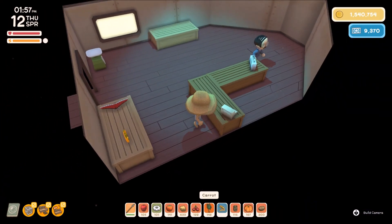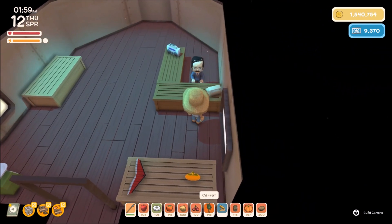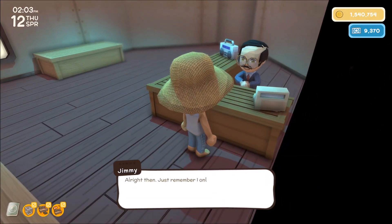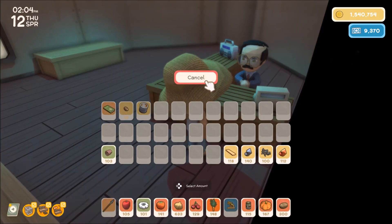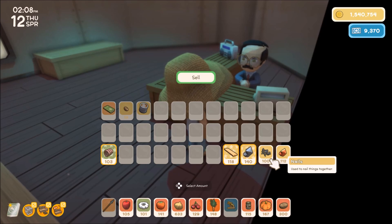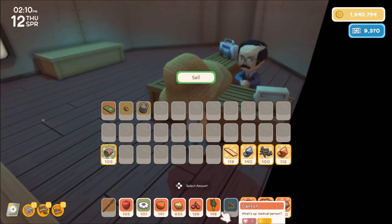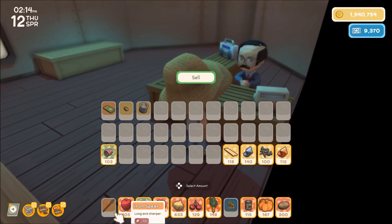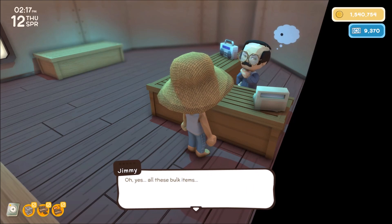Let's go ahead and sell the rest of our items. Jimmy pays out a lot better than John — that is what I've been hearing. Let's just go ahead and get rid of everything that's over a hundred in quantity. We're gonna have a big payout — just make sure I don't sell the paint again. All right, I hope this is good!